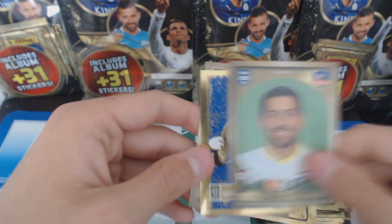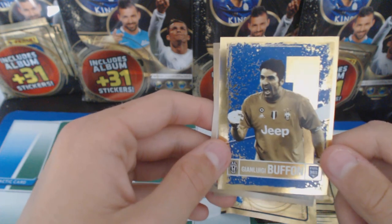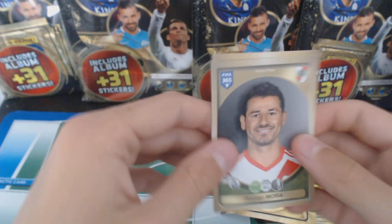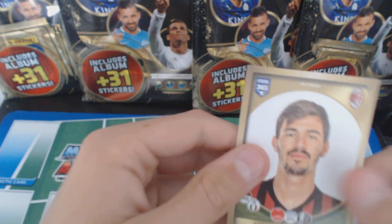Another Fernandez. Ooh, Buffon! Nice. I believe this is a golden sticker - another one - with his shirt number at the back. We've got Mora, Hamalainen, and Romagnoli.